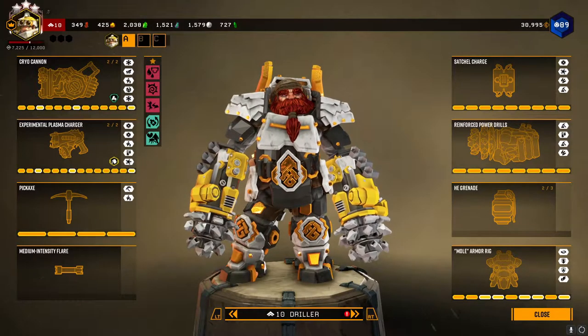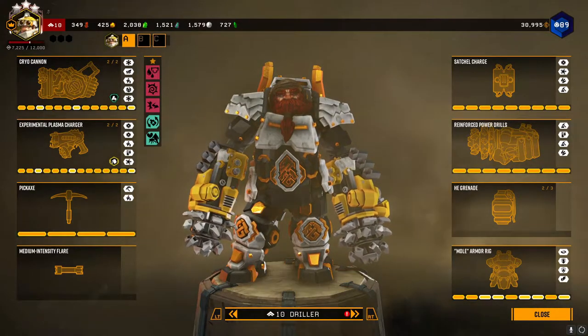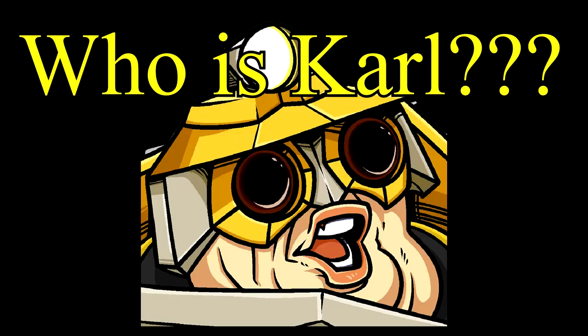Alright guys, there you have it — a down and dirty, quick and easy guide on how to use the Driller. Get in there, start mining, drill your pathways to the drop pod and to the helmets. Remember guys, we do this for Carl. Please like and subscribe.